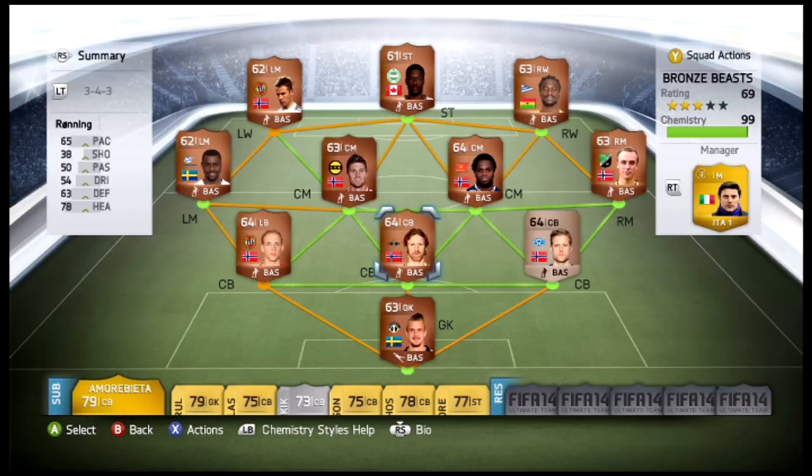They were pretty successful so I figured, you know what, I've built up enough coins. I just sold my Lewandowski for about 50,000 and I've got over 130K in the bank. I'm going to start rolling off squads for you guys - I try to keep them as entertaining as possible and give you the best insider tips, as you've probably seen from my top five series.